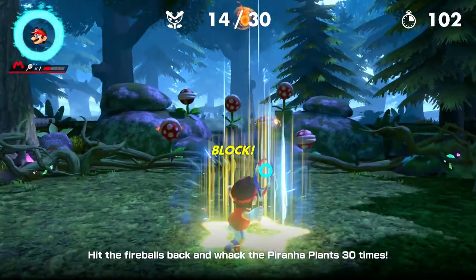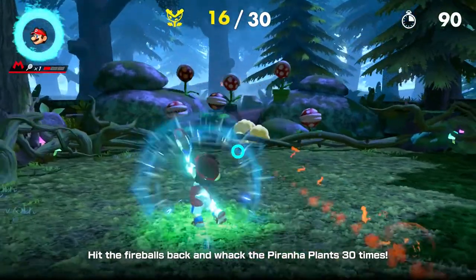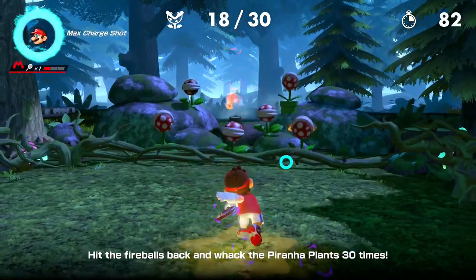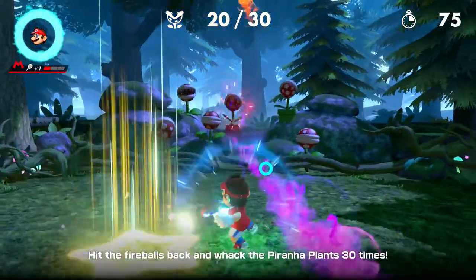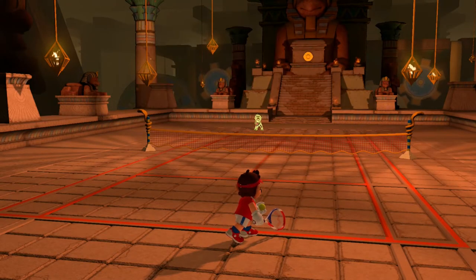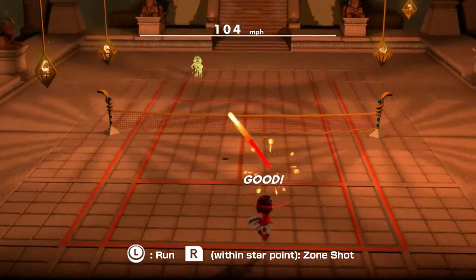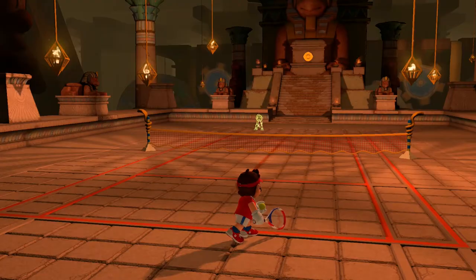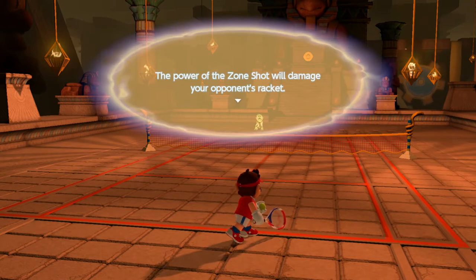The cooler mechanic I want to touch on is when your opponent does one of these powerful shots — if it's the AI, you don't see the targeting, you just see them absolutely whack it at you. You can just return it normally if you're in the right position. However, during the demo, if you took one of those hits three times in a match, your racket breaks and you lose the game, because if it's your last racket you don't have another one. That can apparently happen to opponents as well, though we didn't see that in our demo.